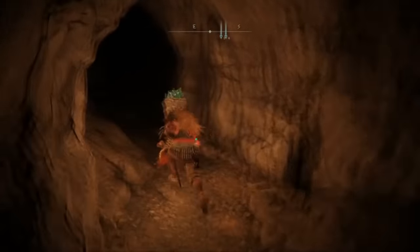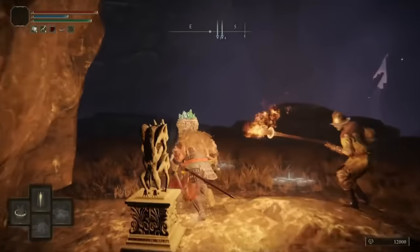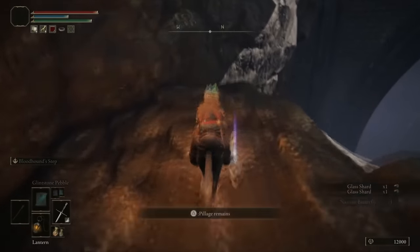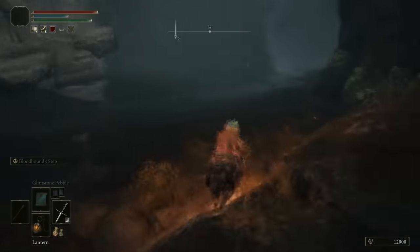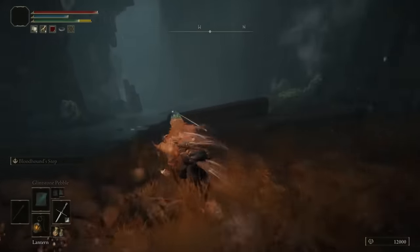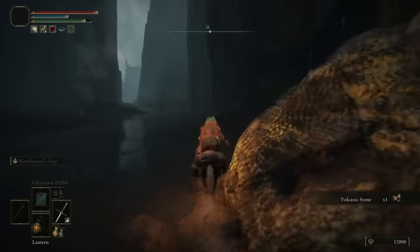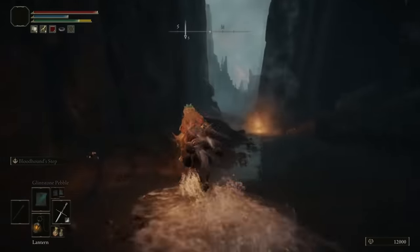Once we have done that we want to head back out of the cave and head in the direction of north. Be careful because there are a few things at the end you want to grab hold of. Once you have done that, go back down in the northwest direction. We're going to be going along the side again, being careful of the geysers on the floor because we already know they're quite hot, so make sure you avoid those at all costs.